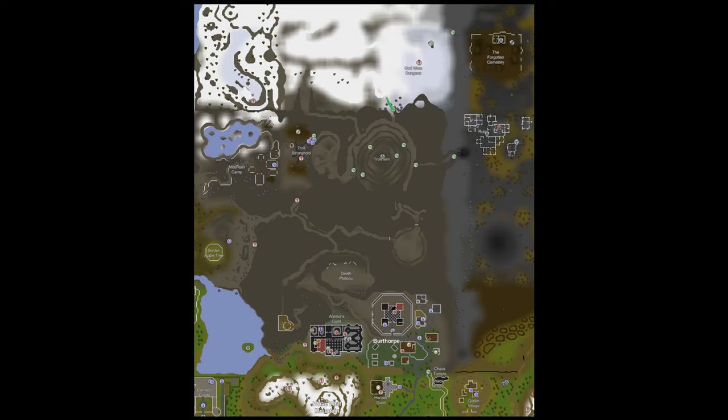The best way to get to Zilyana is to use Ghrazi's Hilt to teleport directly to the God Wars dungeon entrance. If you don't have the Hilt, you can use the Trollheim teleport and run down the mountain. Make sure to pray Range against the trolls when you run by because they can hit quite hard. The longest way is by using a Burthorpe teleport from a games necklace and running up through the mountain path, but you'll need climbing boots if you go this route.